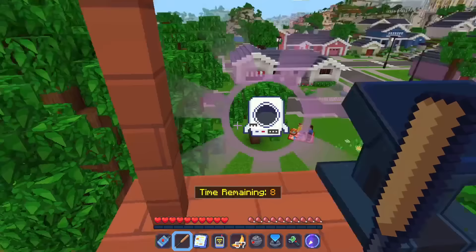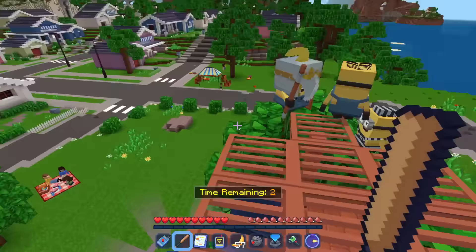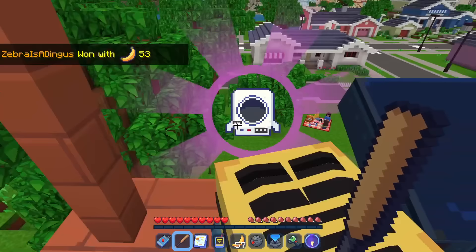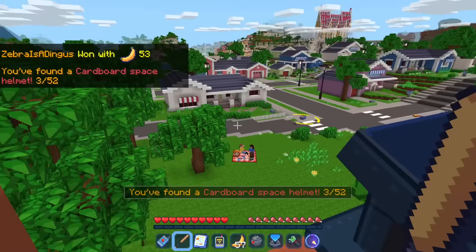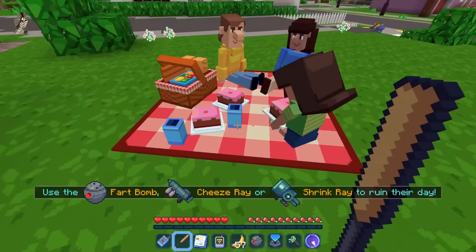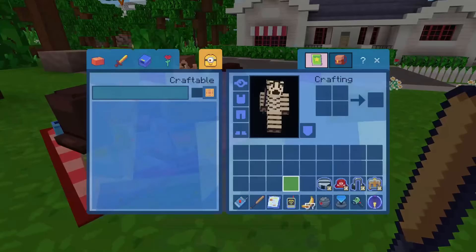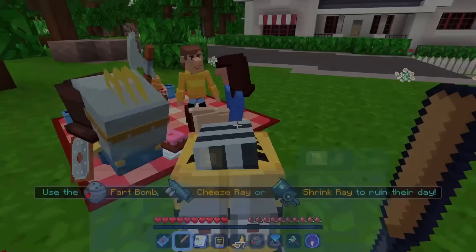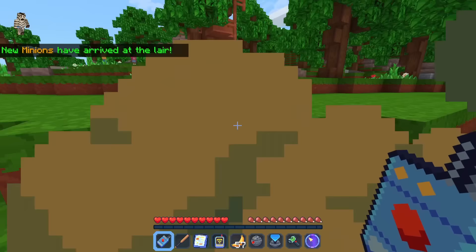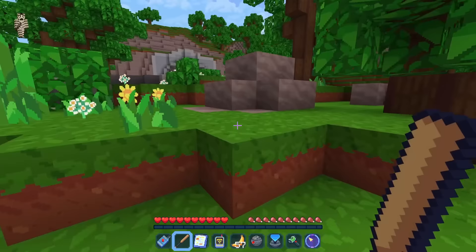So now what? I got 53 of them — do we get anything for that? I got the cardboard space helmet — so it's another collectible, pretty cool! Heading back down this way — there's a picnic over here. Can I vandalize this? 'Use the Fart Bomb, Cheese Ray or Shrink Ray to ruin their day.' I only have the Fart Bomb right now. New minions have arrived at the lair! Using the fart bomb on the picnic — their day is ruined. 'Your cake is covered in stink.' But you know, it's what I gotta do as a villain. Oh, you're taking pictures? I can ruin the picture with a big fart!